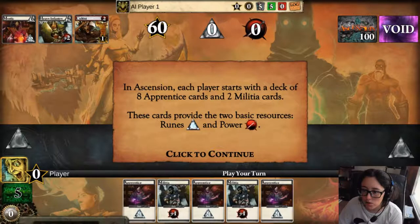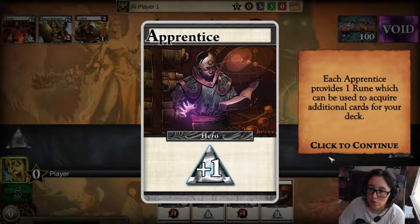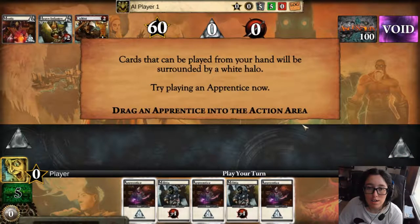My discard pile is over here, but it's not really that important. Each apprentice provides one rune, which can be used to acquire additional cards for your deck. Each militia provides one power, which is used to defeat monsters and earn rewards. Apprentices and militia are both heroes. Heroes can be played from your hand to gain their effect. Cards that can be played from your hand will be surrounded by a white halo.